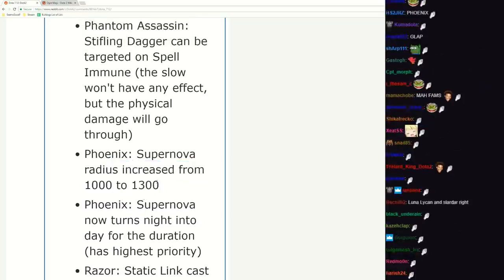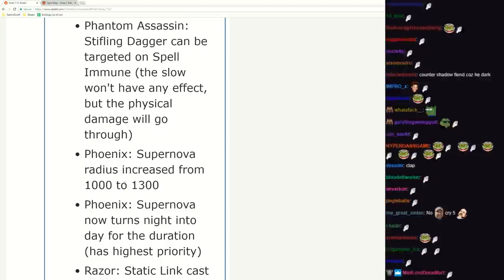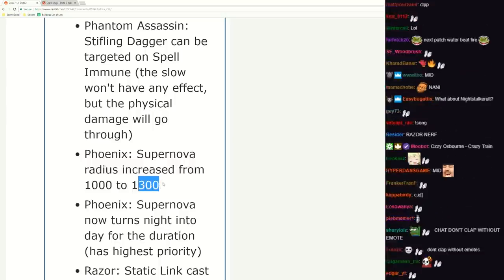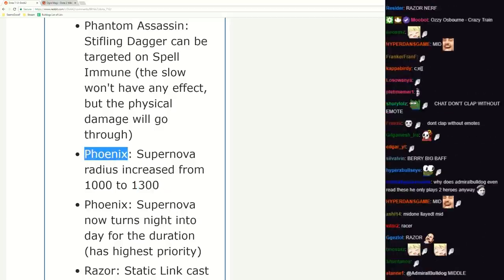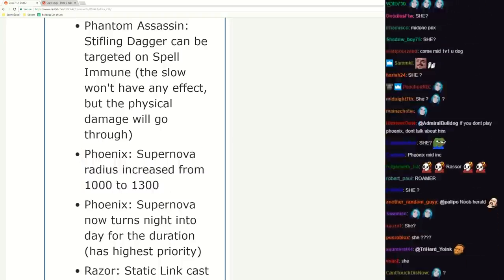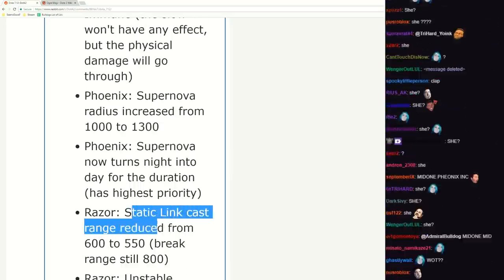The problem still remains - where do you lane this hero? You lane them offlane? It's one of the weakest offlaners, you cannot pressure the enemy safe lane at all. Even if you dual lane, if they leave a Razor or something one-on-one you will get shit on. Phoenix is not a good one-on-one hero - people did use to run her support but then she got nerfed a lot. If you can get through the laning this is a very big buff. Razor nerf coming through - Static Link cast range reduced by 50, two big nerfs.